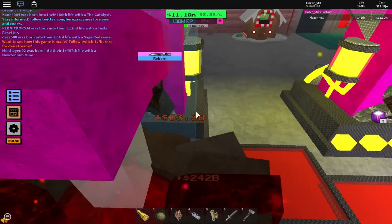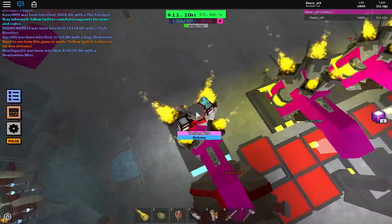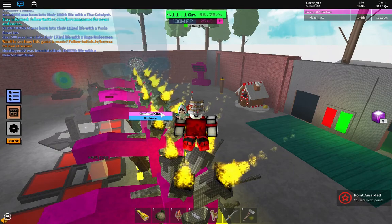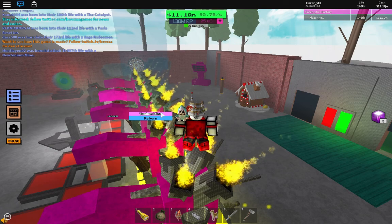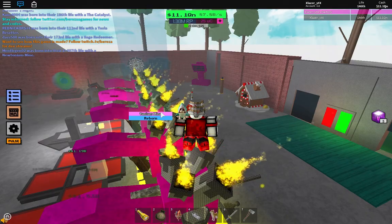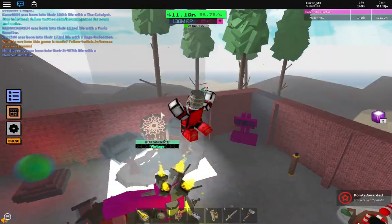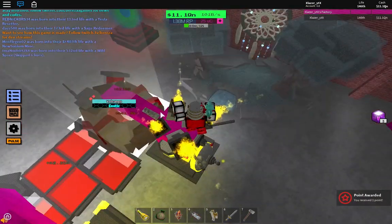I hope the creator Bereza really does something about this. He should bring back something — like a special event in Miner's Haven where it's 'bring back the Youngium mine,' and it would be the only item you could get when you're reborn. You'd only have to use that. Like, what am I supposed to do with this hunk of junk? Two days later, you figure out the best loop in all of Miner's Haven with just this simple machine.